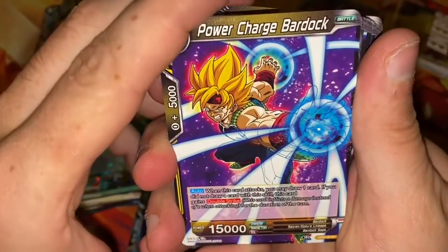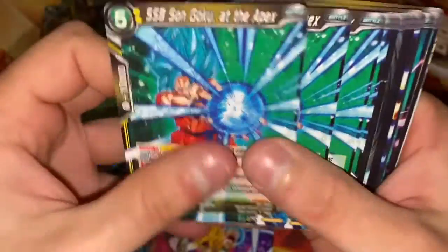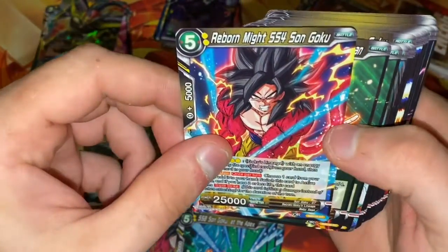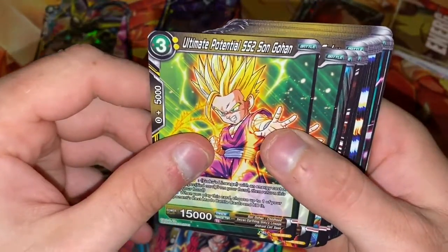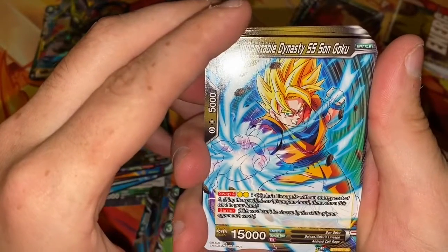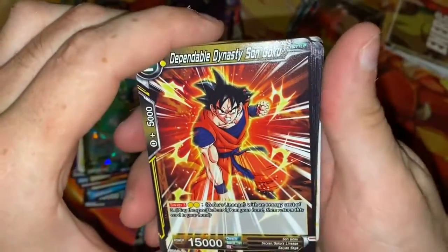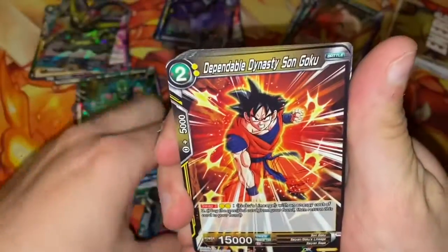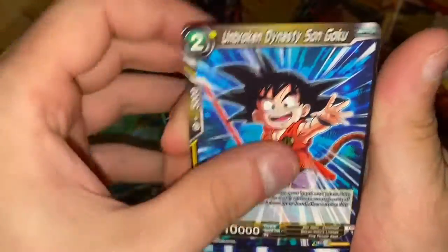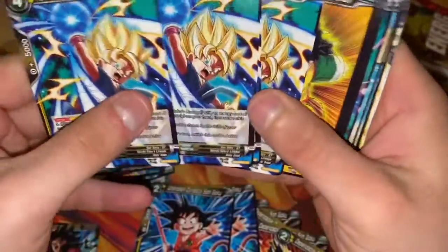We have Power Charge Bardock, Super Saiyan Son Goku at the Apex — four copies. Reborn Might Super Saiyan 4 Goku, Ultimate Potential, Super Saiyan 2 Son Gohan — another copy. Indomitable Dynasty Super Saiyan Son Goku — four copies. Dependable Dynasty Son Goku — four copies. Unbroken Dynasty Son Goku — four copies. And Dynasty Deferred Son Goku — four copies right there.